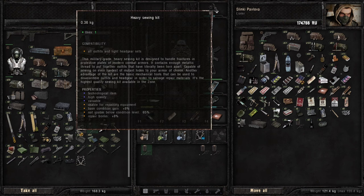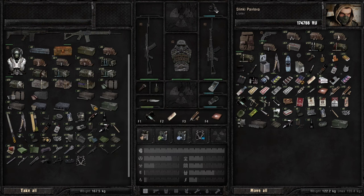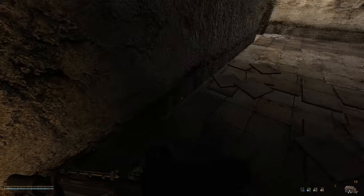Now we just need a couple of upgrade kits. We need one additional gas pistons fine tuning, one ergonomic receivers with different shapes advanced - wait, that would be the thing that we're crafting. One barrel additional threaded canals basic - that's titanium rods. Gas pistons. I always thought they were called something different, that's me being derpy. One balancing elements advanced. These are all the things we need. Let's go and craft.